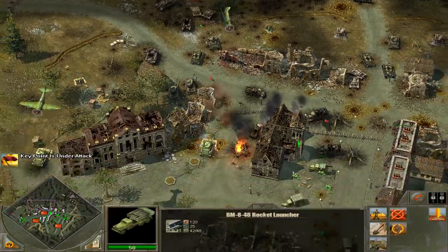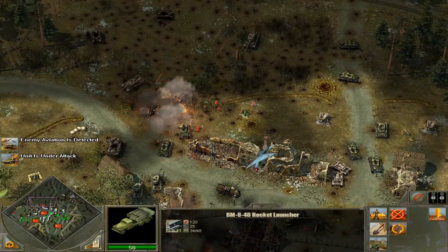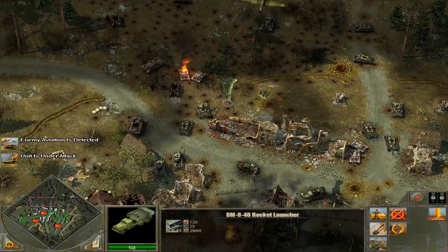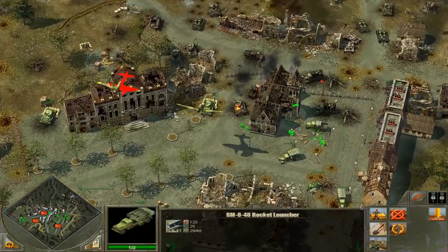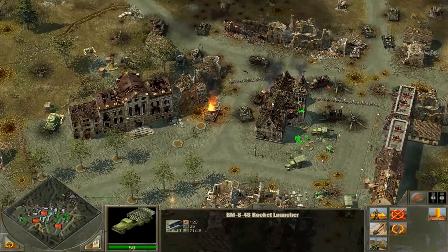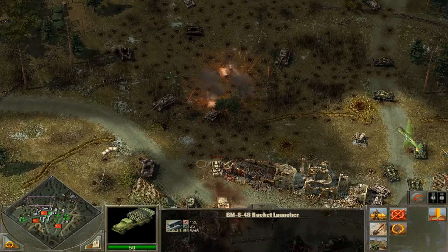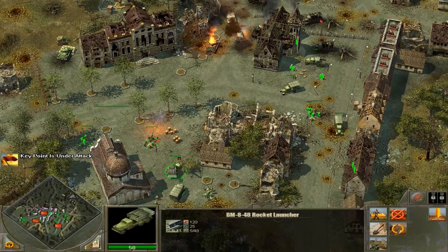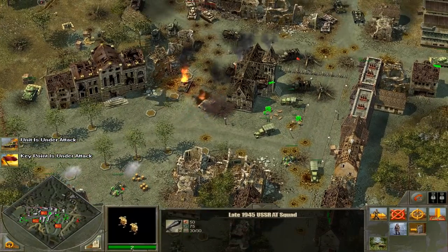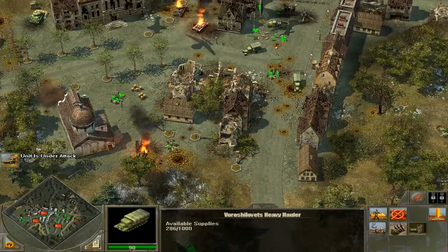Fire the Katusha! Give them another volley — let them have it, boys. More artillery going out. That's the only thing we have to stop them now. Stop any of those reinforcements. They've broken through with a T-34. Let's pull back with the Katusha. Here comes all their forces. They finally got the Katusha after all that time with the Stukas.